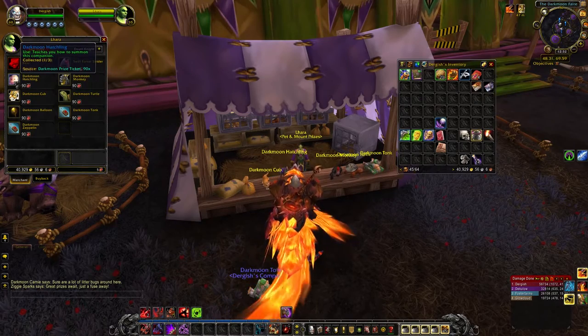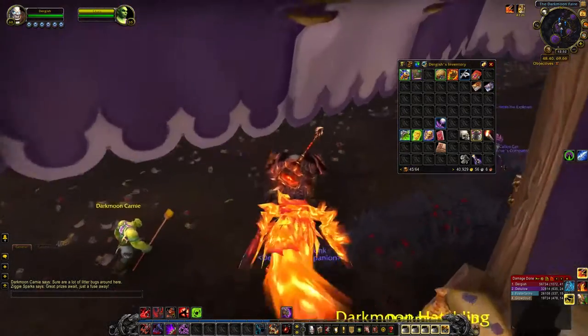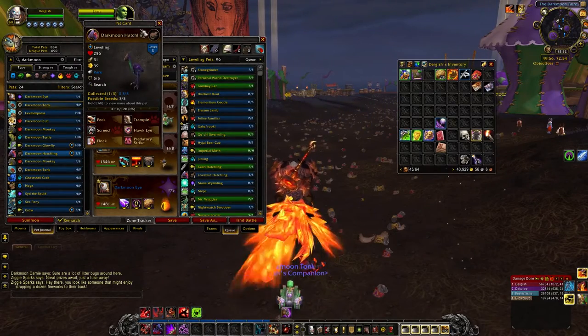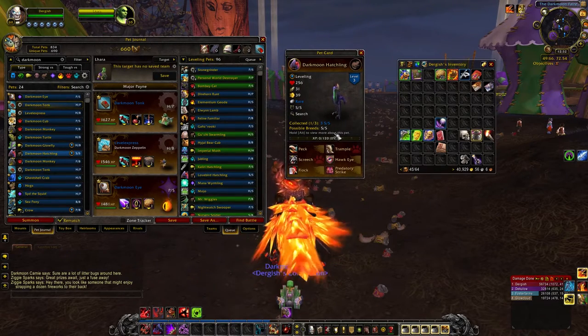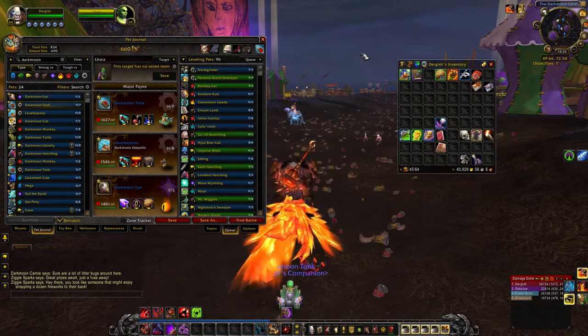But these guys up here — the Hatchling, the Monkey, the Turtle, and the Cub — are not that unique. The Hatchling is a little bit more unique than these three; you can catch wild pets that have the exact same moveset and are just as useful. The Hatchling is actually pretty solid in that she's a Critter type with Flying type moves and Beast type moves, making her particularly useful in some of the family familiar fights. That's why I'm currently working on leveling mine up.